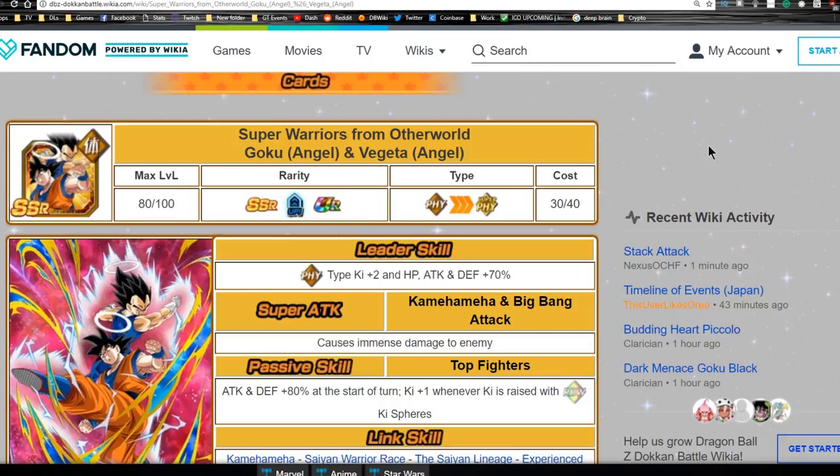Hey guys, what's going on? Today we are doing the follow-up with the physical Super Warriors from Otherworld - Goku Angel and Vegeta Angel. This is really awesome because I like how they changed the names to Angel, meaning they can link up with the other Intelligence card that came out for the dual Dokkan Fest. I was out for about a week and a half with the flu, so I didn't have any videos recorded - just wanted to let you know. I'm back!